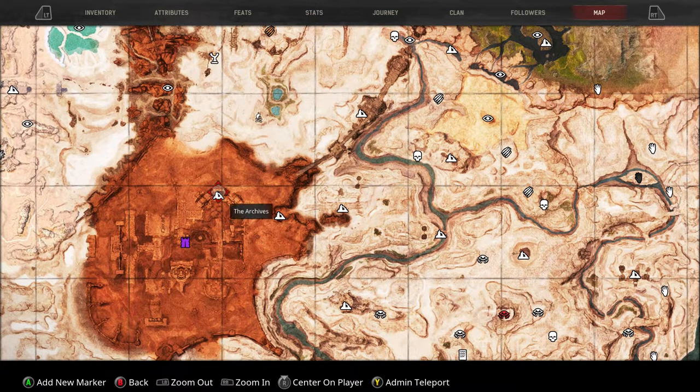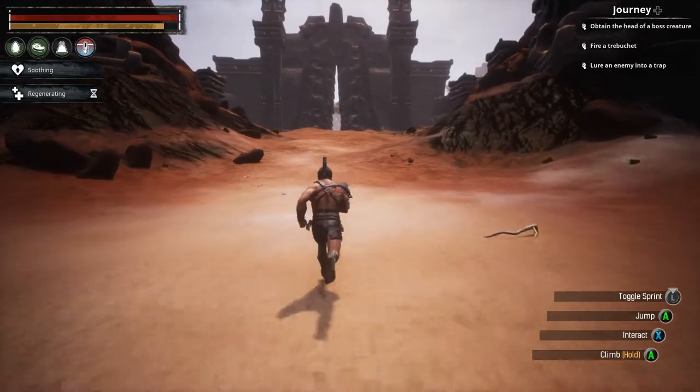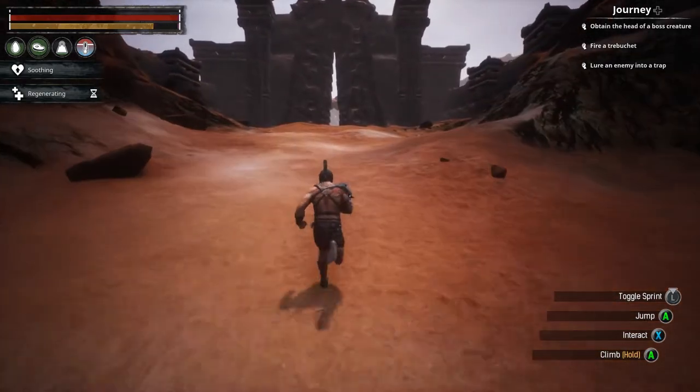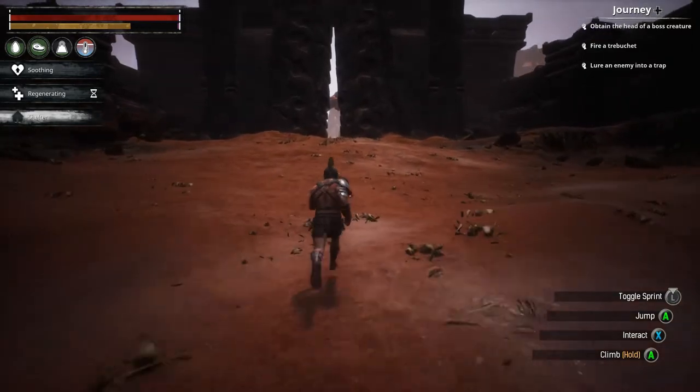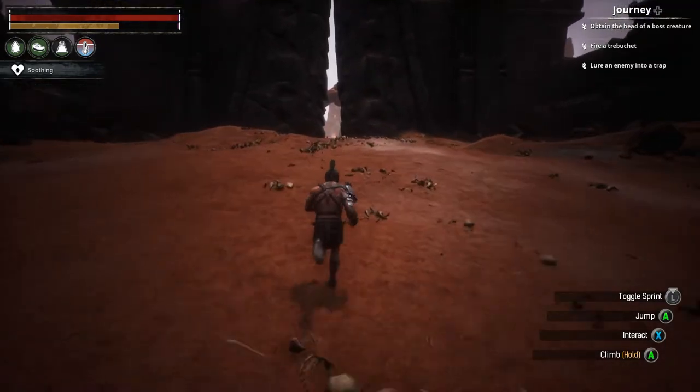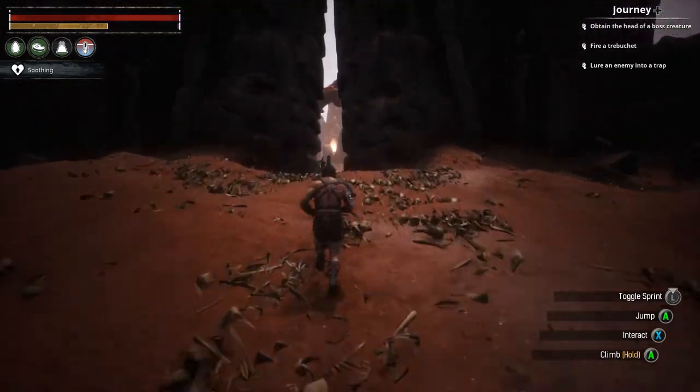You're going to head over to the Archive. You're going to go down the Slave Road into the Gate right here. This is the path that I'm going to take. We're going to run straight through everything to pass, because the second you go into the Unnamed City, you are going to gain corruption.